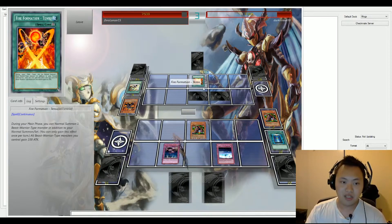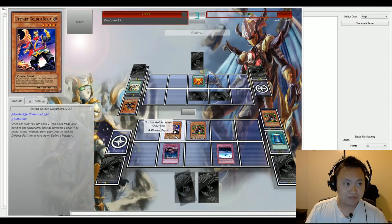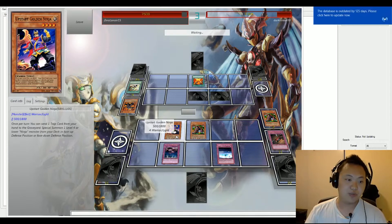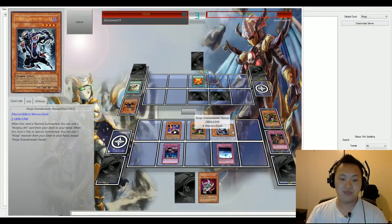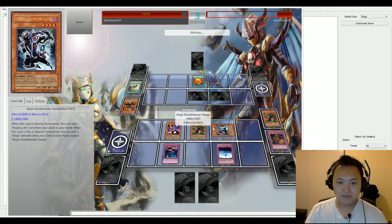Golden Ninja is summoned to the field and is activating his effect, which is sending one trap card from your hand to the graveyard to special summon a level four ninja monster onto the field in face-down defense position. We have Ninja Grandmaster Hanzo — Hanzo's special summon is activating his effect, grabbing a Sasuke Ninja into his hand. It's really cool to see a ninja deck; I haven't seen a ninja deck in action before or anything like that.